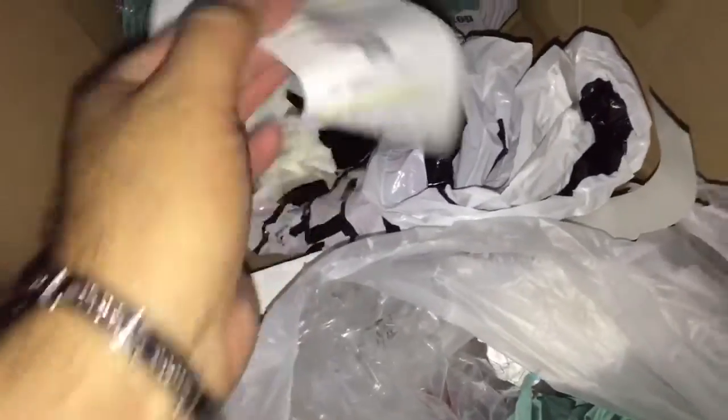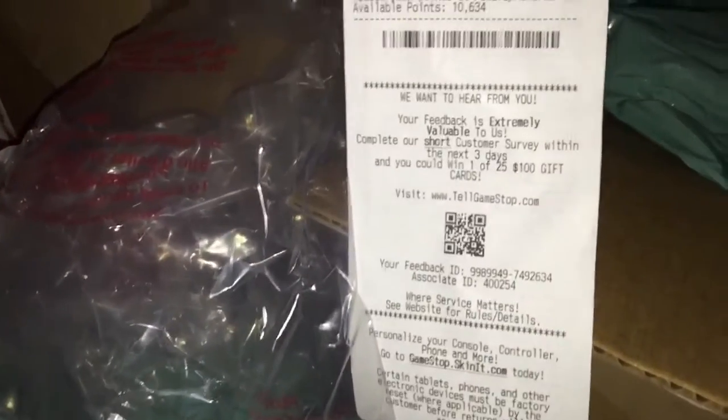Dimension type stuff. Bunch of nothing, but check receipts to see if there's any pre-order codes — sometimes people don't take their stuff with them. Don't forget the receipts; there just happens to be codes on them, like DLC and stuff.